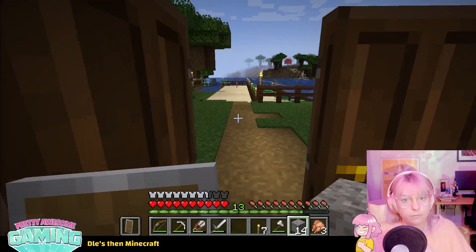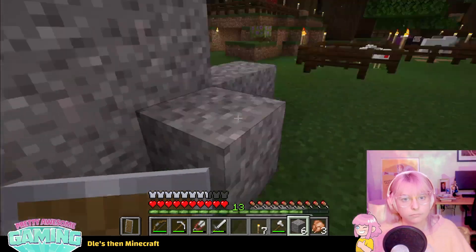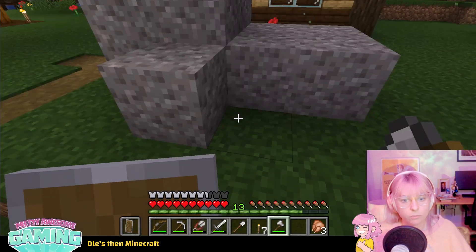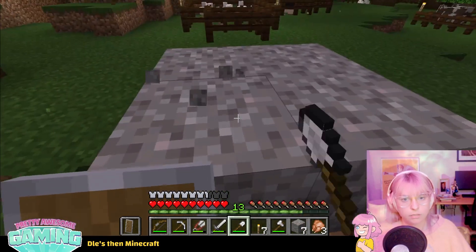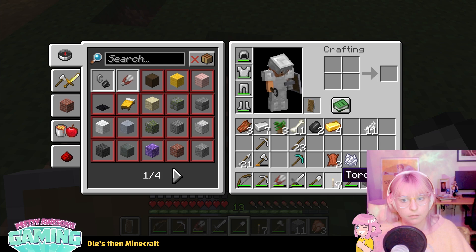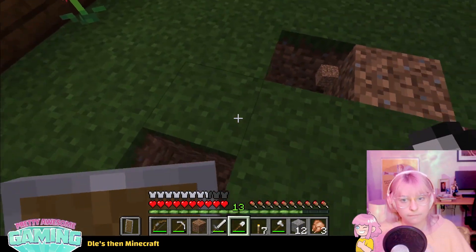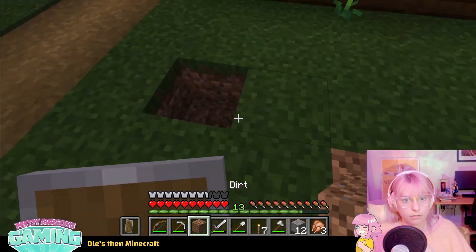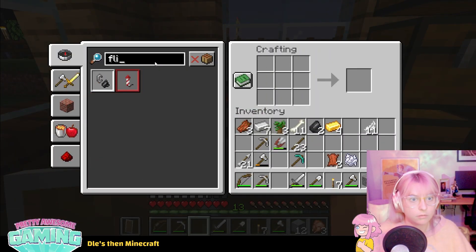We're gonna place the gravel here. Okay, we're gonna shovel it. I don't need one - flint, right. How many flint do I need? It was just the one I had. Did I not pick up the - oh, it's down here. Just put the grass back. Cool, just the one. I got two flint, that's good enough, right? Flint and steel. Flint and steel.